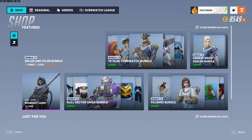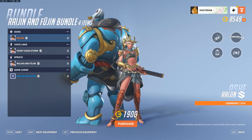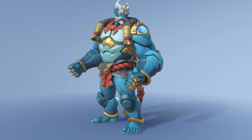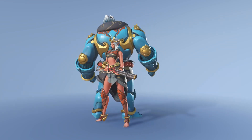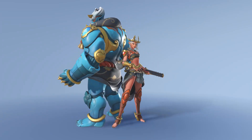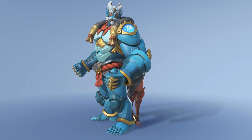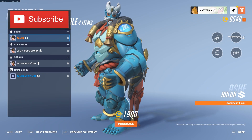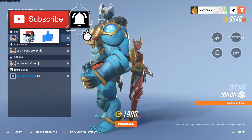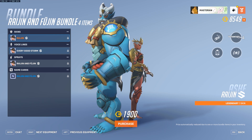The first has a bit of a bugged title card, but it is the Raijin and Fujin bundle, which is the Ashe skin. This is a very cool looking skin — I love the colors of it. Ashe herself has that red, almost demonic look, and Bob has a very cool wooden blue look. This is one of the Asian mythology skins, and it's a pretty neat one. In the bundle we also get the 'Every Good Storm' voice line.